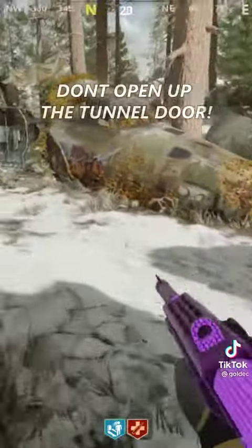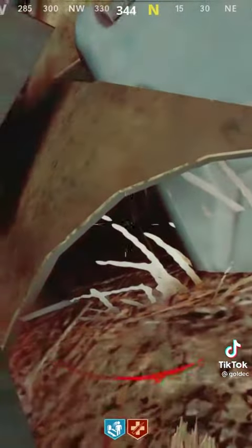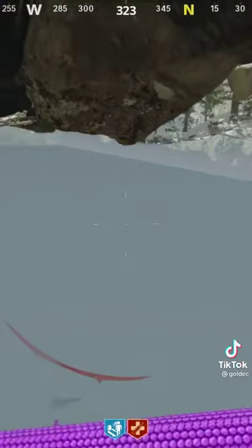Now get 2-3 zombies, lead them the exact way I do, and then prone into this little cubby right here. Look right where I do, and while crawling forward, the moment they start hitting you, you're just gonna start standing up and proning. Once you fall under the mat, just crawl around until you fall down, and then prone under this invisible barrier.